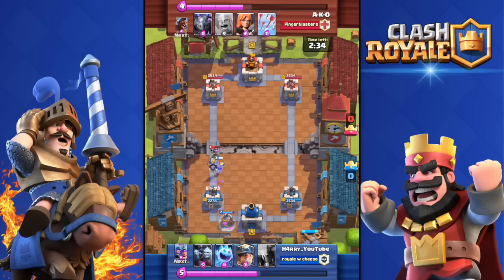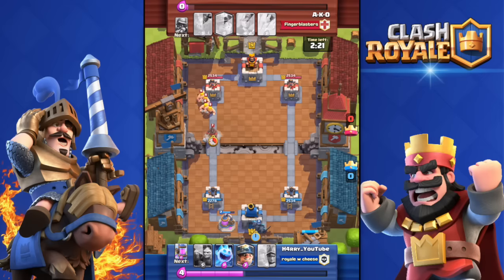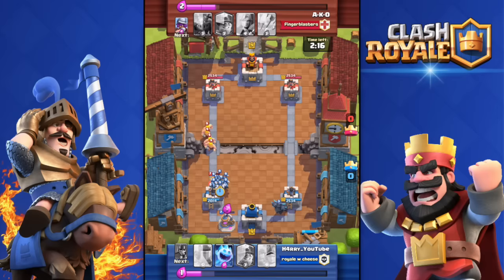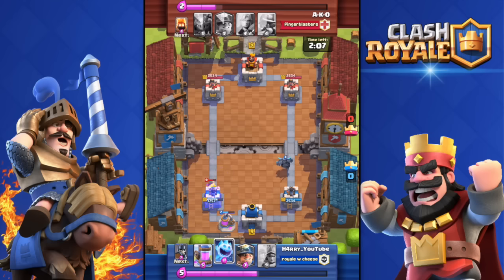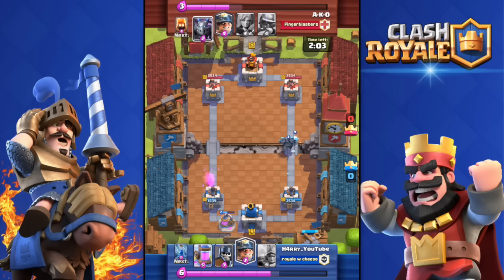As you can see, I deployed those Guards to counter his mini push — he barely damaged my tower. He then has a big push with a Hog Rider and some Barbarians, so I throw in the Minion Horde to counter his Hog Rider. He throws those Arrows to kill my Minion Horde, but that wasn't enough for him to seriously damage my tower.